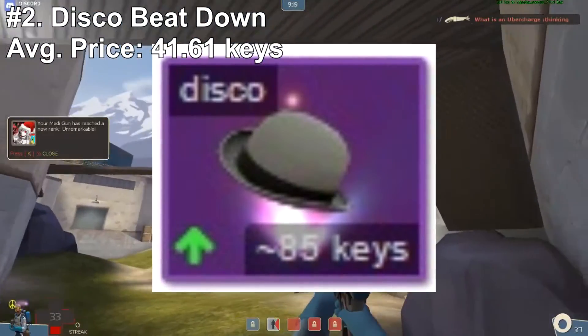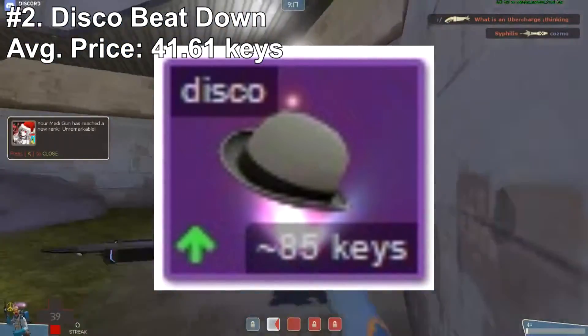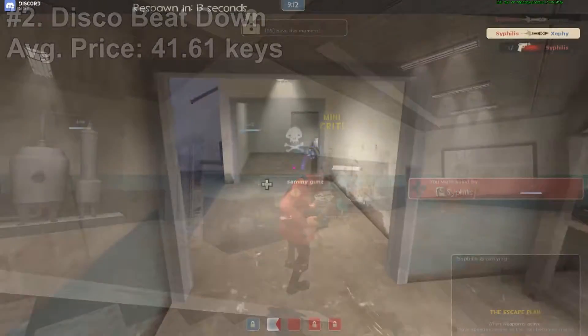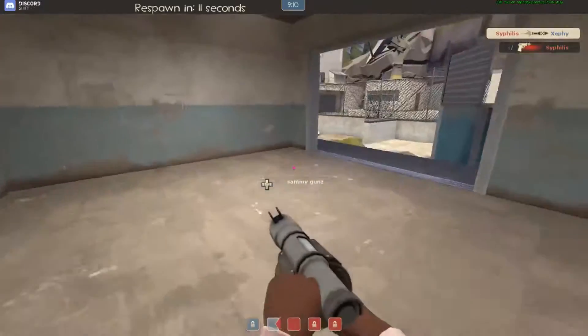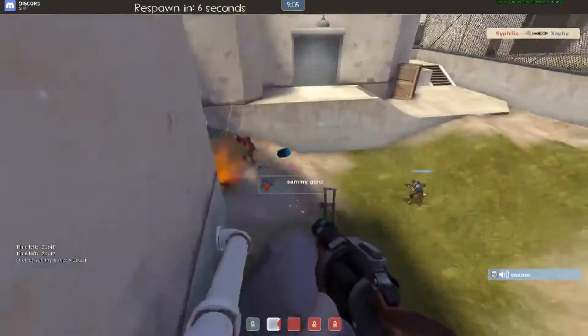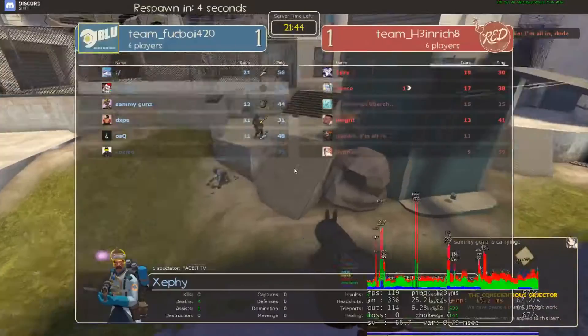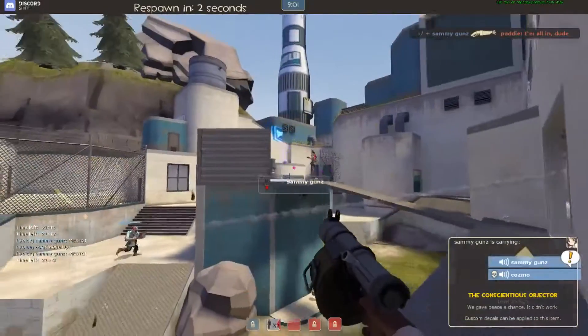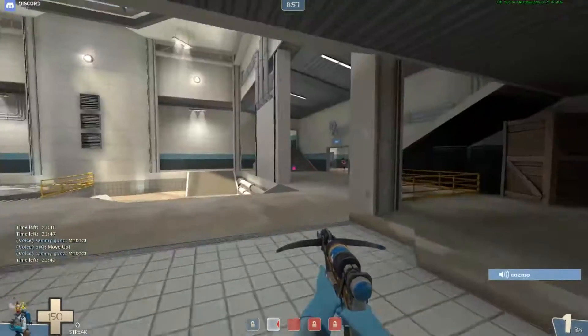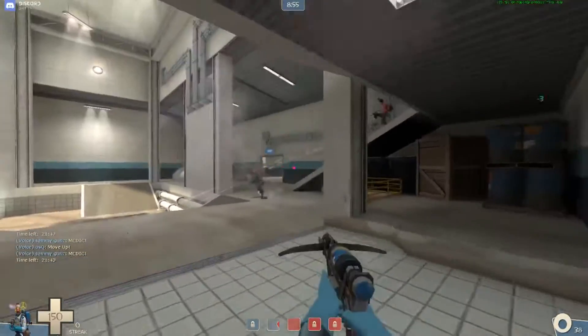Disco Beatdown Modus Pile of Hat going for just 85 keys should tell you how good it is. And before we get to number 1, I'd like to give a few honorable mentions to some other effects that are really underrated in my opinion, but just aren't quite good enough to be included in the video. Here they are.